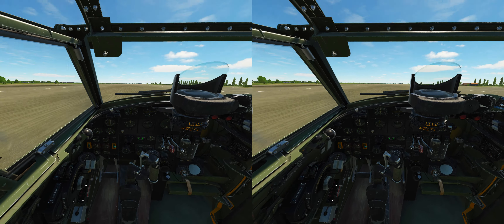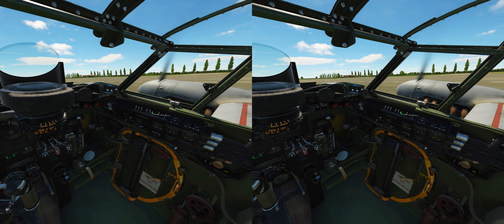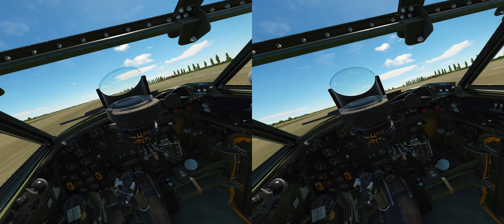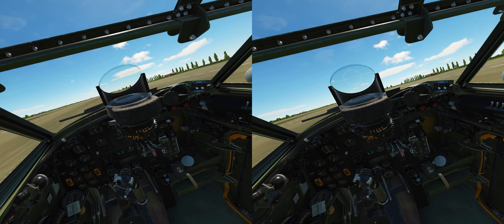The version we have here is the fighter bomber. It's a twin engine, pretty big aircraft. Checking the control surfaces — they move correctly. It's got that bicycle-style braking lever, similar to Soviet aircraft in terms of its brake lever setup.